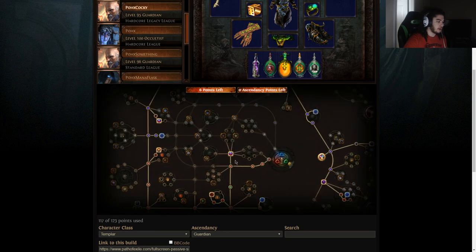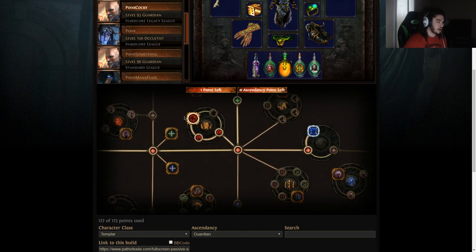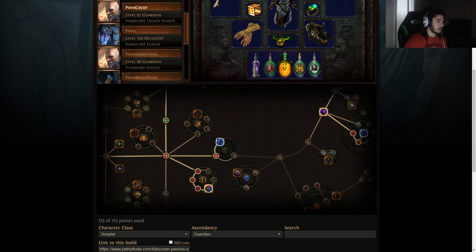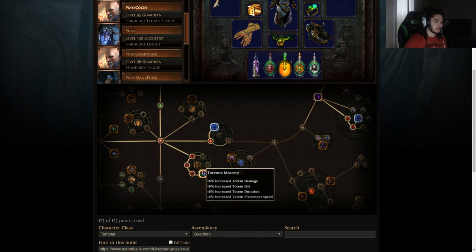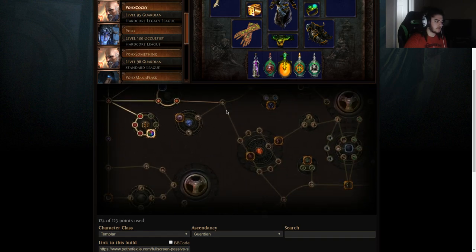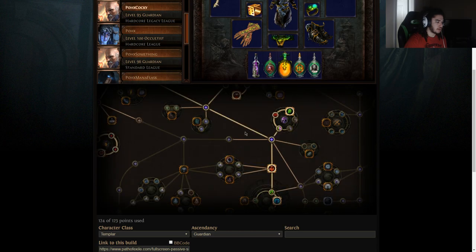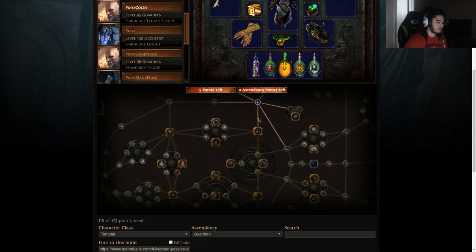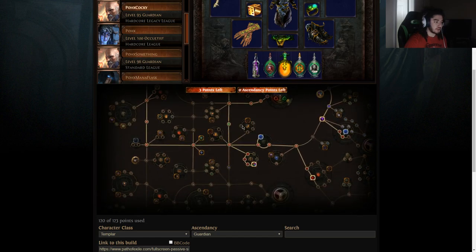The smartest pathing is basically through here, then definitely grab Discipline and Training, probably even Elementalist for early game. We're not going to have Combat Stamina at the start, but we will have totem damage because that's really important. There's a jewel that gives totem life based off your strength and prevents them from getting stunned — pretty good jewel. We're only going to be on totems for probably a day though, so it doesn't matter too much.